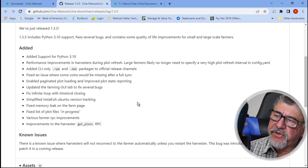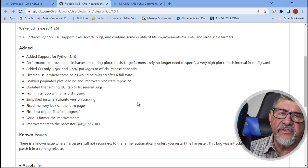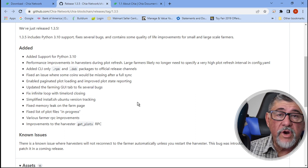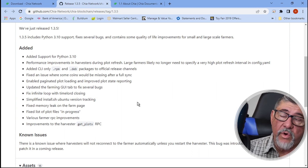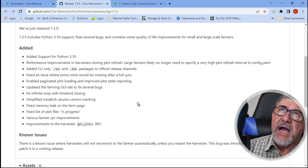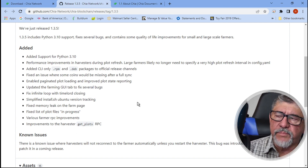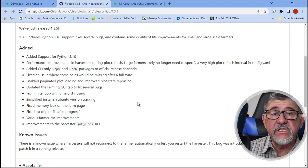They enabled something called paginated plots loading and improved the plot state reporting. While I only know half of what that means, it means that the records it gives you on the process of plot creation have been updated in more detail. I'll know tomorrow because I have to do some more plotting to new drives. Yes, I'm one of those guys who continues to buy drives and increase his farm — hate me if you want. They also fixed something called the infinite loop of the Time Lord closing, which I believe was when you shut down and the program just kept circling and didn't actually close.